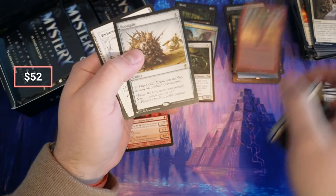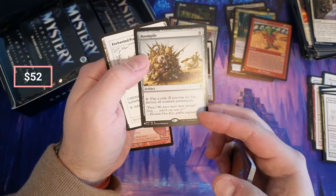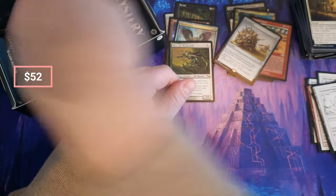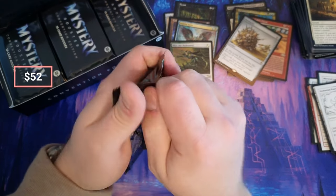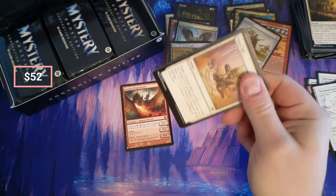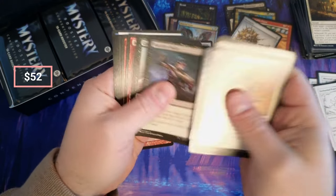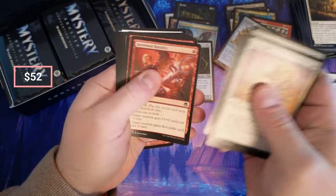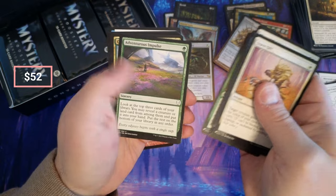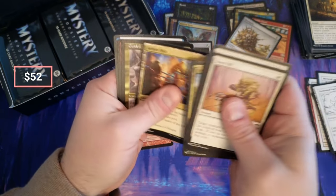What an interesting card — flip a coin, if you win the flip destroy target land permanent. Another great card, another great card — it's just fun. It's just fun. Stave Off. Mutation. Pride Badge. Aether Hub, okay.